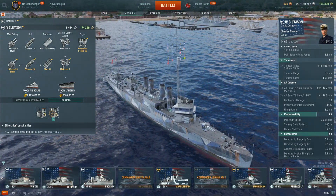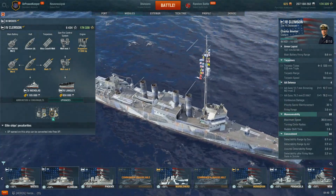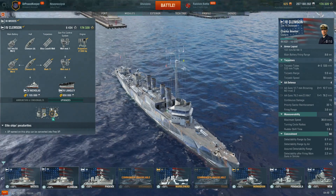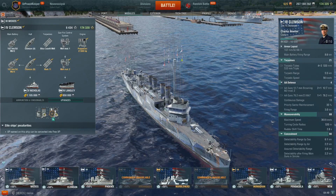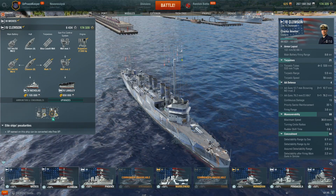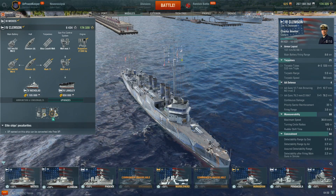In terms of overall play style, it should be fairly obvious where Clemson stands. With four turrets, two guns apiece — eight total guns — this thing is a gunboat. You can bring six to bear at any given time. They have a 7% fire chance, a fairly quick rate of fire, and good firing arcs. We have longer range torpedoes and a slightly stealthier ship overall compared to Wix. We have a lot more tools at our disposal — we no longer have to get really close to use torpedoes. We can now stealth torp significantly more effectively, and we have the guns to back it up.